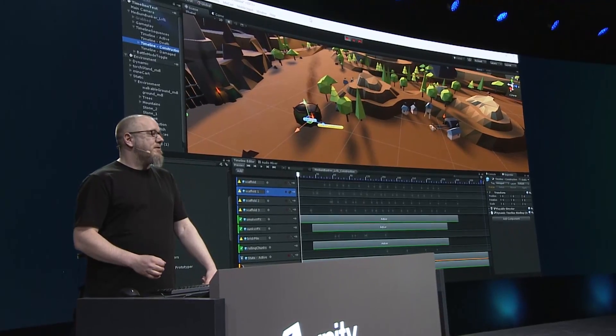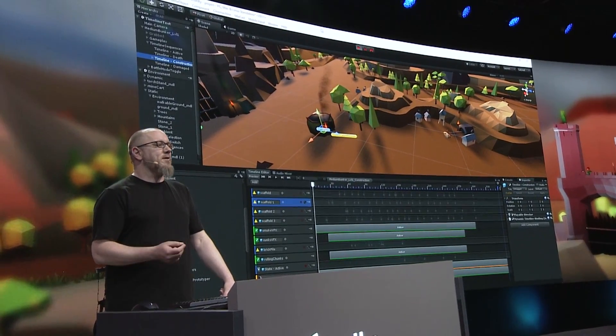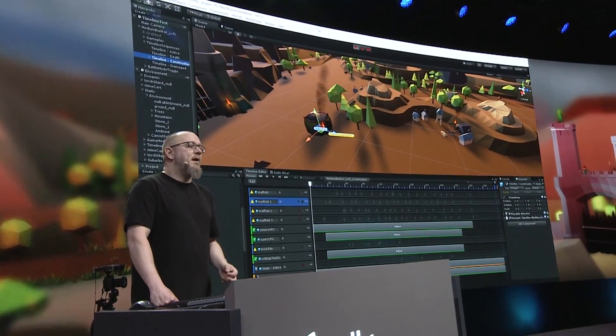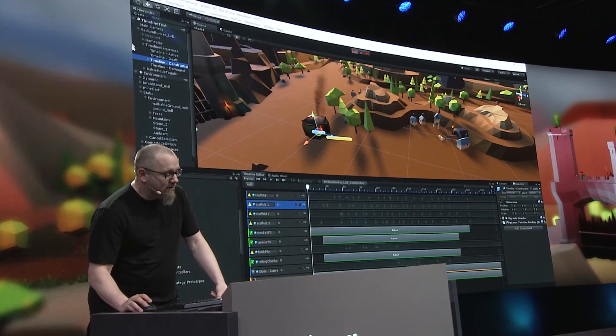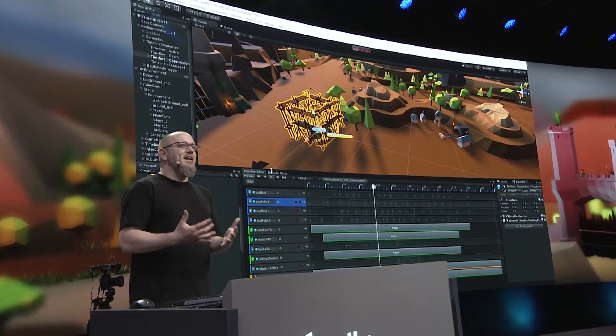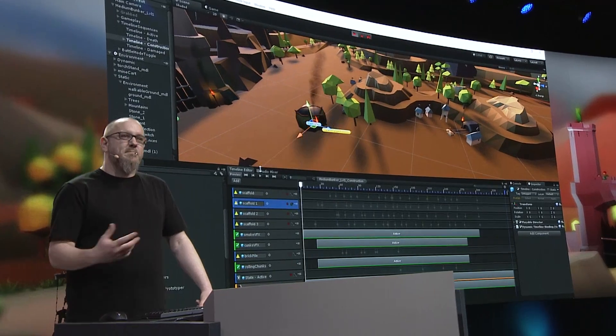So before we jump into VR, let's take a quick look at how some of these elements were created. Here in the scene we have one of the many buildings that can be placed to defend your kingdom. Each of the buildings has multiple states that will be triggered during gameplay. Each state is a series of animations, particle effects, and audio that are triggered in sequence with Timeline. The power of Timeline's track-based sequencing is that the artists were able to create these sequences without any help from the engineers. You can create any number of sequences like this and trigger them at any point during gameplay.